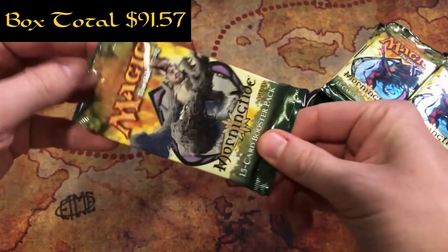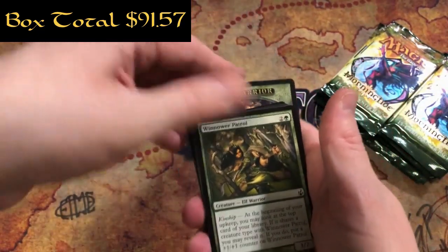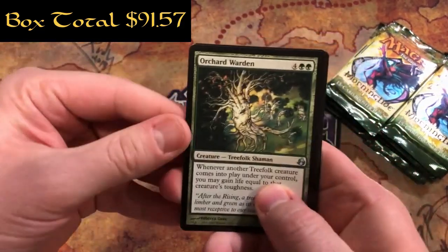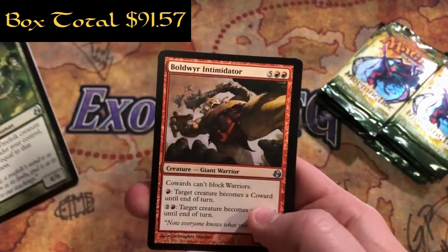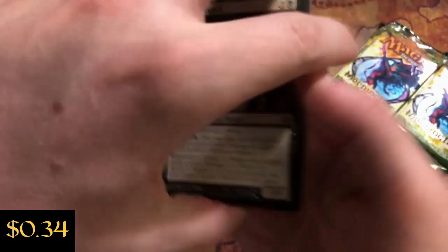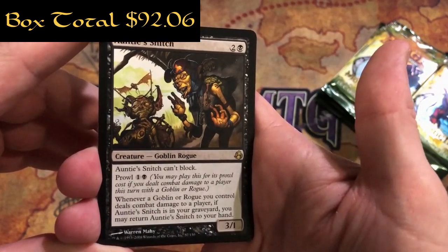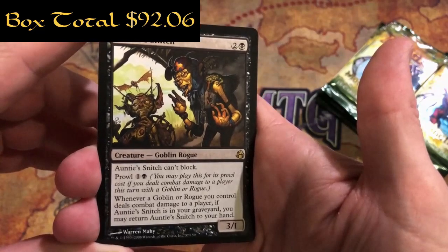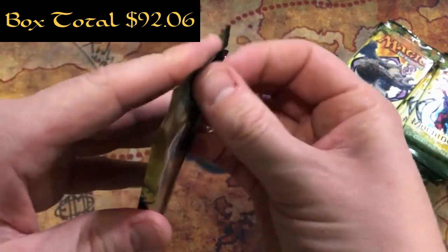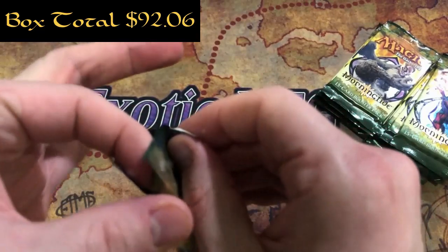What sets would you guys like to see opened here on ExoticMTG? Let me know. Pack 17: Orchard Warden, Warren Weirding, Boldwyr Intimidator, and an Auntie Snitch - 2 and a black for a 3/1, it can't block, has Prowl at 1 and a black. Whenever a Goblin or Rogue you control deals combat damage to a player, if Auntie Snitch is in your graveyard, you may return Auntie Snitch to your hand. I think there's a promo version of Auntie Snitch - it feels right when I say that.